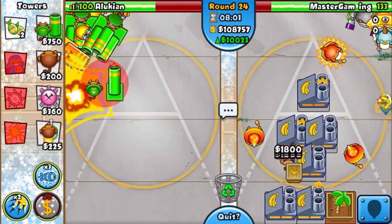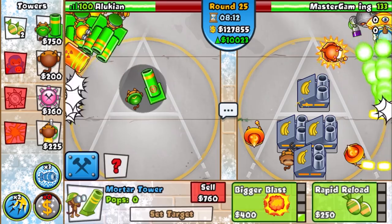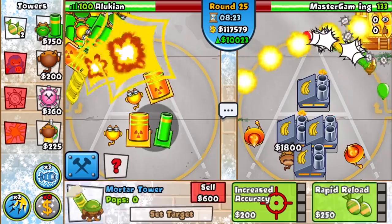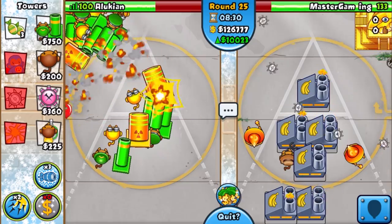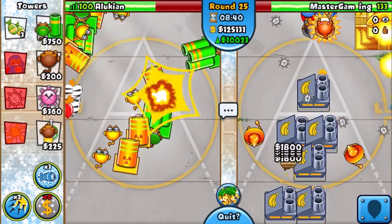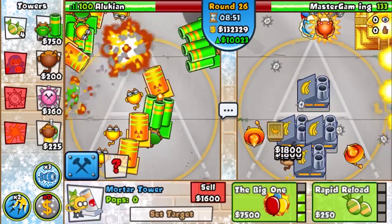Now we got some defense to get. Can we fit this mortar in here? We'll fit one mortar here and go for big ones. We need camp protection too, so we'll go for that right here. We can use mortar as mortar stall — buy and resell, buy and resell the mortar over and over for some pretty good stalling. We got one more big one for right here — MOABs are coming soon around round 27.